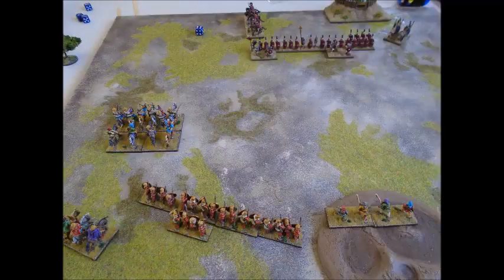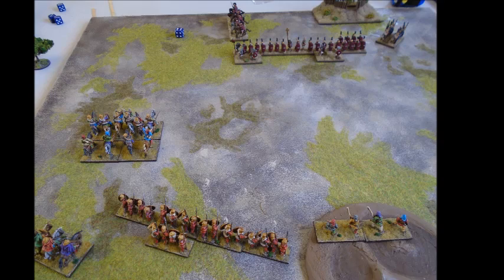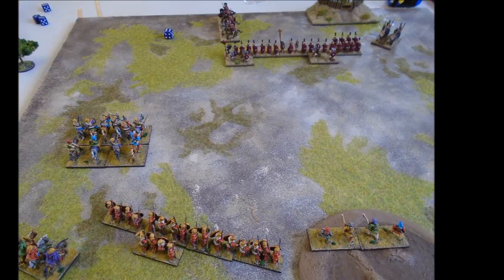With a good roll of the dice to begin with, we got rid of the fields so they didn't affect movement. I pushed up my cavalry into the flank to try and take advantage of my cavalry numbers and see if I can take out the enemy's general. My spearmen formed up ready to make a line.